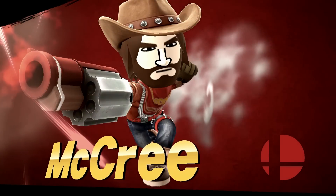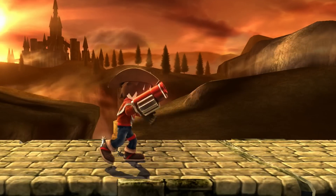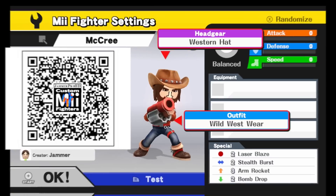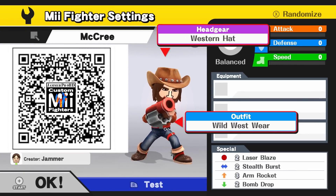McCree! For McCree, all you need is the western hat headgear and the wild west wear outfit. Recommended customs are 2-2-3-2.